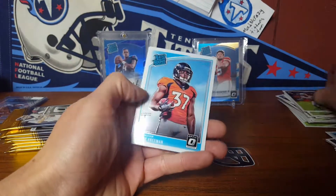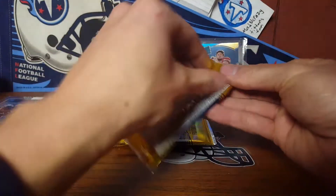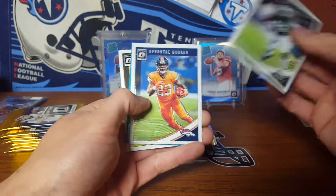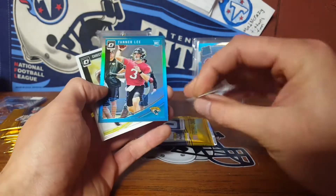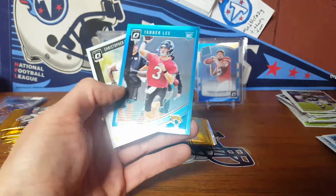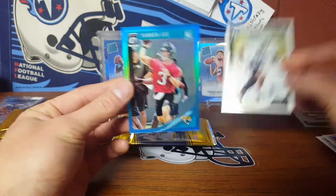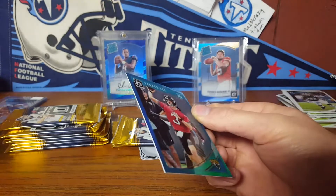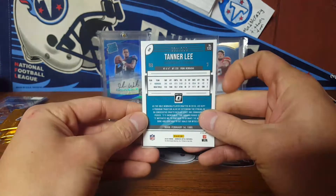Jared Goff, Royce Freeman. It was nice just chatting — I don't have a lot of guys around here. The kid I was talking to, he's with his dad — older kid, a teenager. I was gonna ask him if he watches YouTube or who he watches but I did not. Tanner Lee with a little cutout still there — a little shout out to Dustin. That one's out of 199.